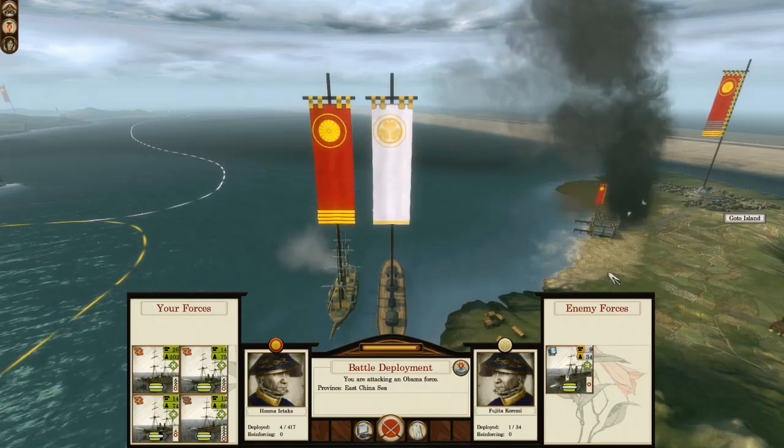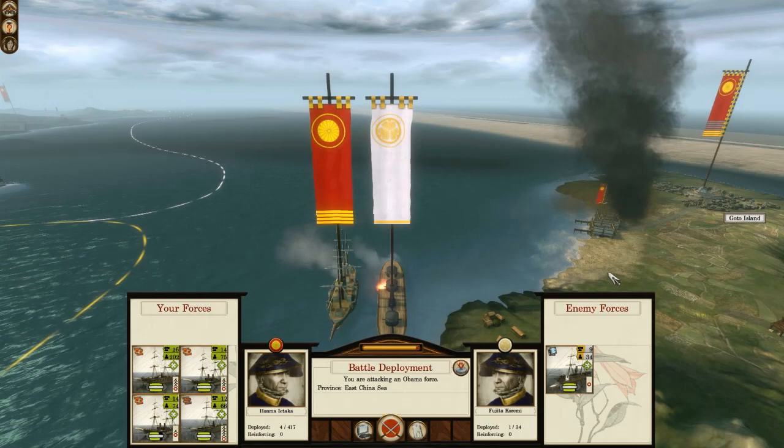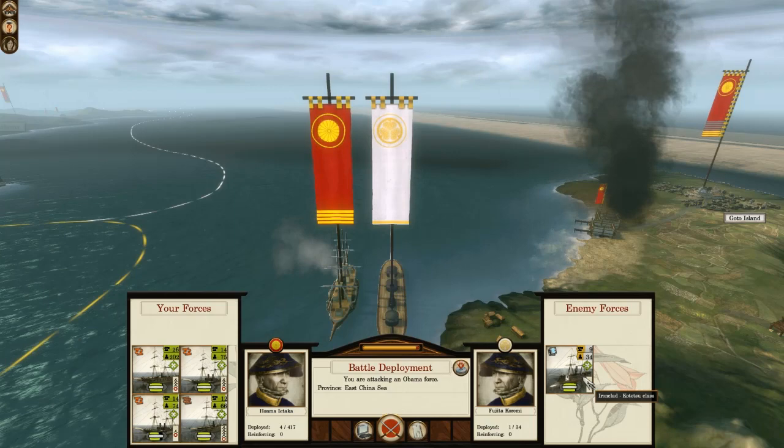Hello friends, and welcome back to what I think may be our last parts of Fall of the Samurai. I thought I'd start off this battle by catching an enemy ironclad unaware — it was drifting around in my waters, and I happened to catch it. What I'm hoping to do is see if I can board it and take it on for myself.